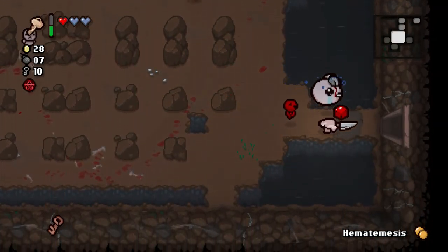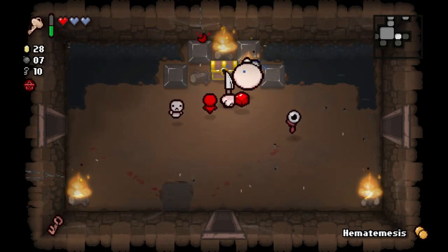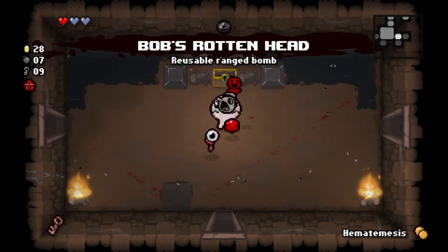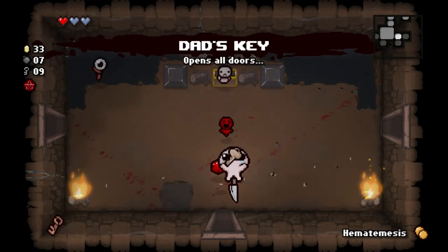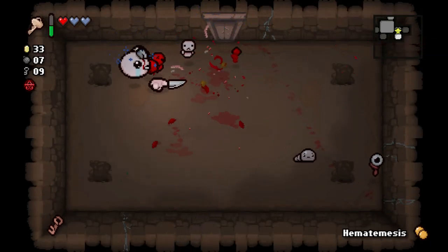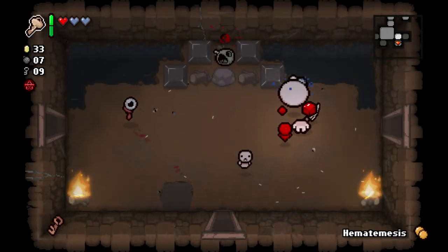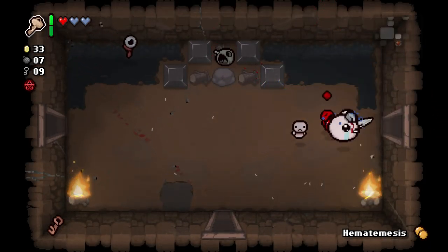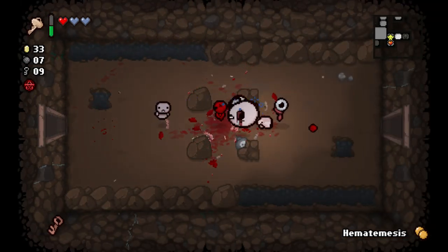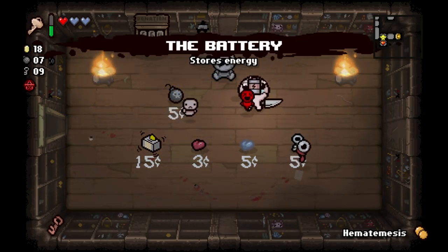We have actually slowed down a little bit on this floor. So maybe Boss Rush is a little bit of a long-forgotten fairy tale here. We definitely do not want Bob's Rotten Head, but I'm happy we got a Nickel from the fire there. Half Red Heart is still basically useless. We found our regular secret room, so we're only looking for a second secret room, and that's gonna be our shop, which could be very important. No Greed Fight. We'll take the Battery because we can afford it, and we'll take the extra Spirit Heart as well.